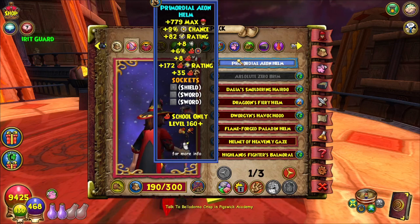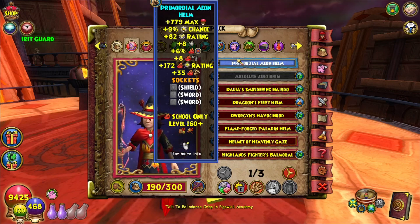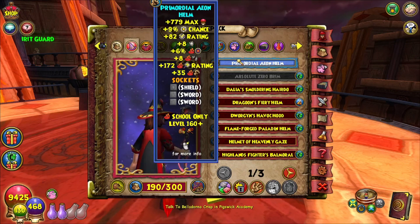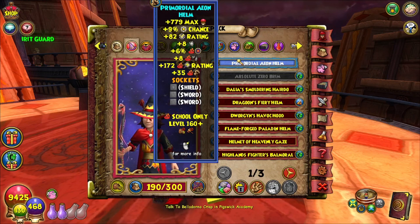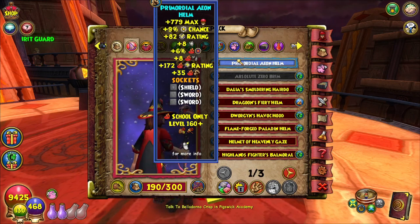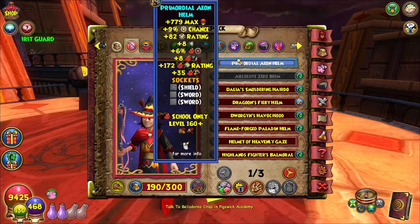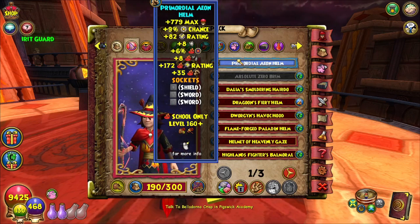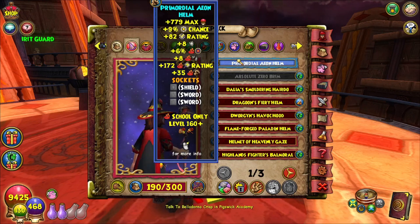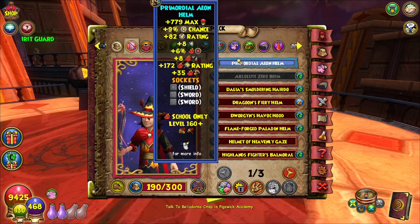So we start off with the Primordial Aeon Helm. Again, in my life video, I stated that I'm not going to bother with pins until we have a point in time in a world where we need to be dual damaged. I personally, when I make a fire, I want to stay with fire. When I make a life, I want to stay with life. That's where my disagreements come in — it could be useful and cool, but I really have absolutely no desire to learn storm on my fire, or myth on my fire. I just kind of like things how they were.